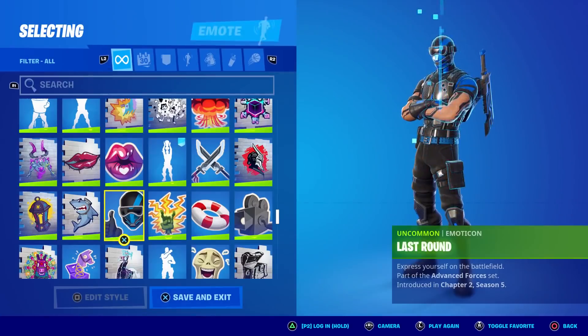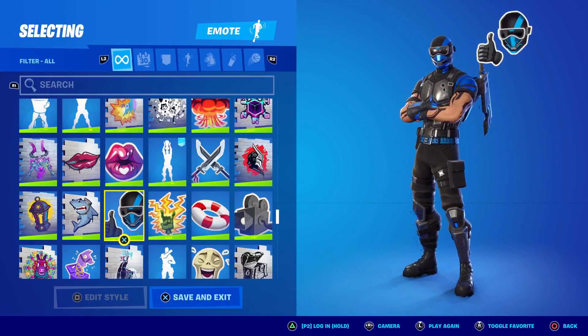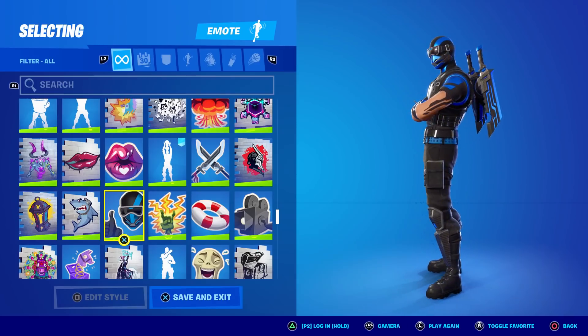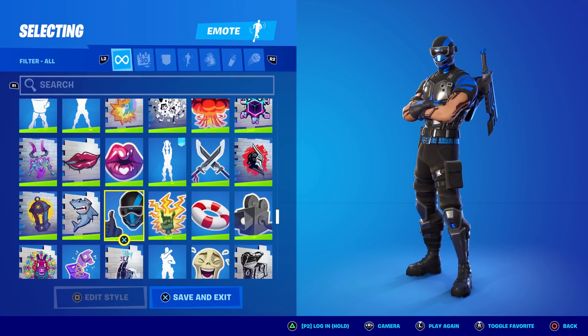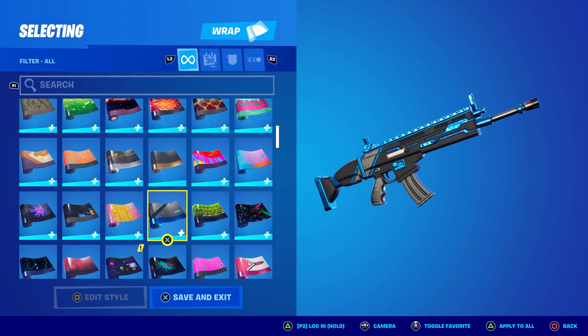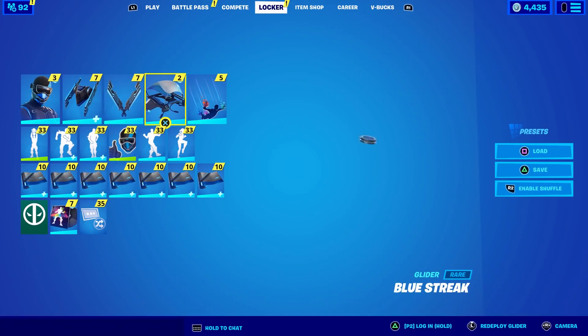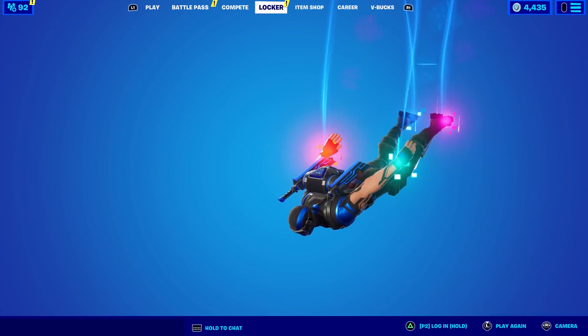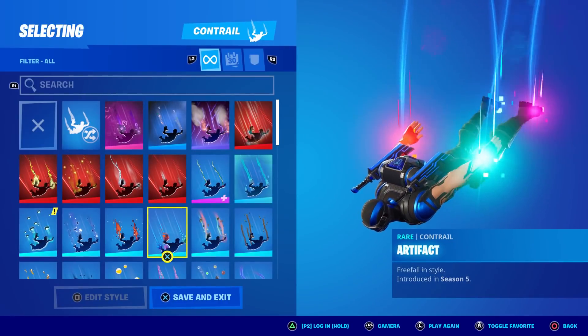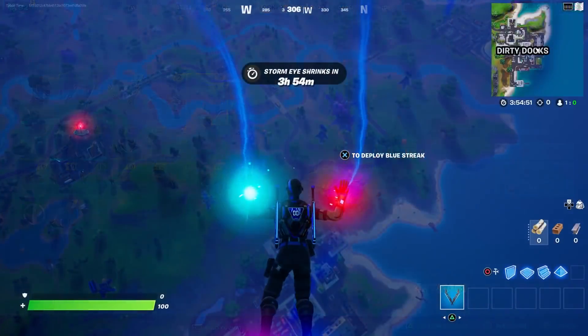They actually teased this skin a while back in Season 5 as an emoticon called 'Last Round' — clearly it was the skin all along. They love to tease things in advance. For a wrap we've got the Cobalt Overdrive, which is animated and part of the same set, so we can complete this combo — minus the glider. For a contrail I'm using Artifact, from a PlayStation Plus exclusive pack back in Chapter 1 Season 5.